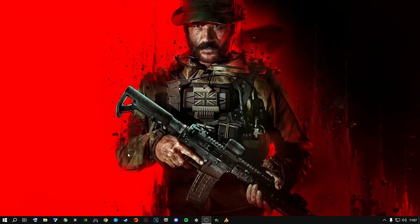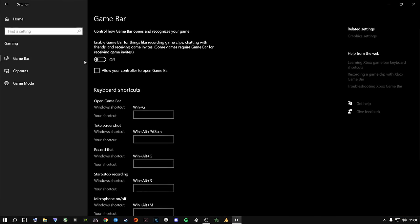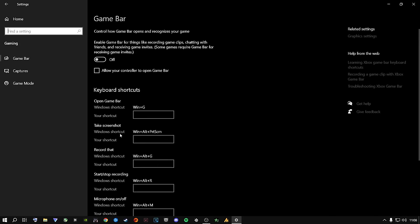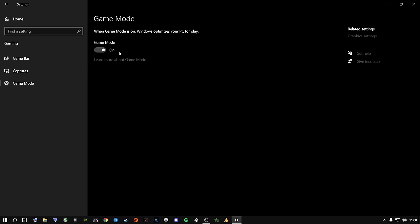Now let's cover several steps you need to take to make this game run perfectly fine — and this is for all users regardless of machine. Go to your Start button, open Settings, go to Gaming, make sure the Game Bar is completely turned off. Go to Game Mode and make sure Game Mode is turned on. Go to Graphics Settings and make sure Hardware Accelerated GPU Scheduling is turned on — it actually improves latency and input lag.